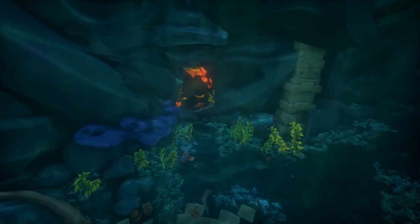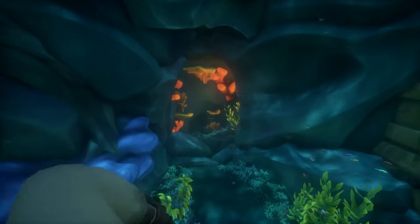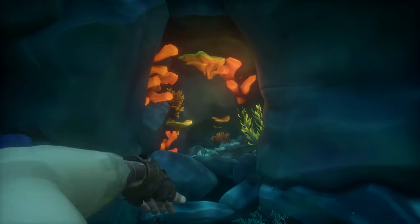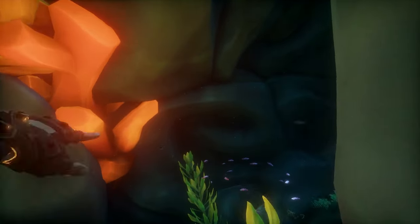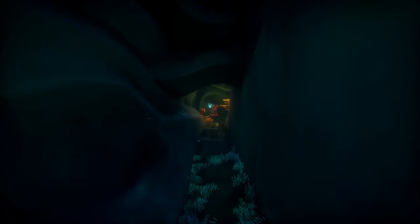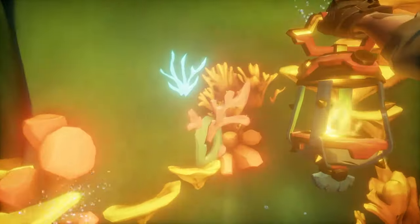Something that really helped me with this shrine is a really cool design that Rare did — they highlighted the groups of levers by the color of the coral. So I'm looking for the red coral, and in this case it's going to take me to the next lever. Here's the coral lever.